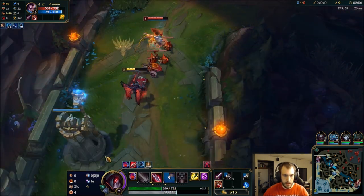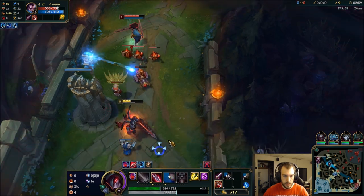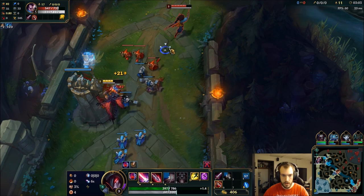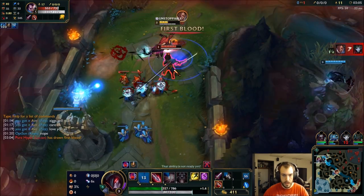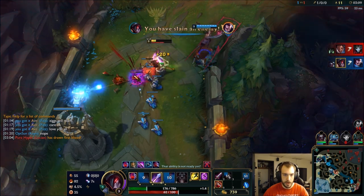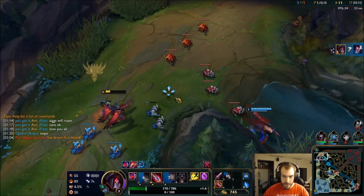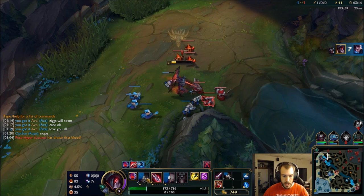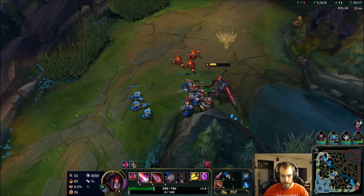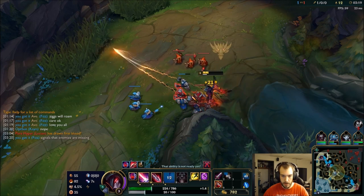We can look to heal here. Got my passive. So I had all of my things procced and ready to go. Hit him with the Q, slowed him down, got my movement speed. Perfect — that's the setup we're looking for.